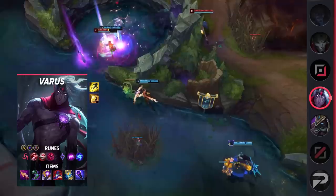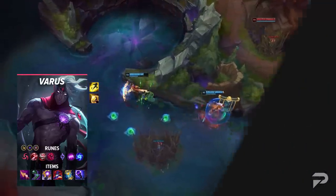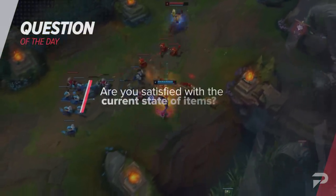His items are Nashor's Tooth, Sorcerer's Shoes, Riftmaker, Rabadon's Deathcap, Zhonya's Hourglass, and Void Staff. Before wrapping up the mid lane, are you satisfied with the current state of the items?